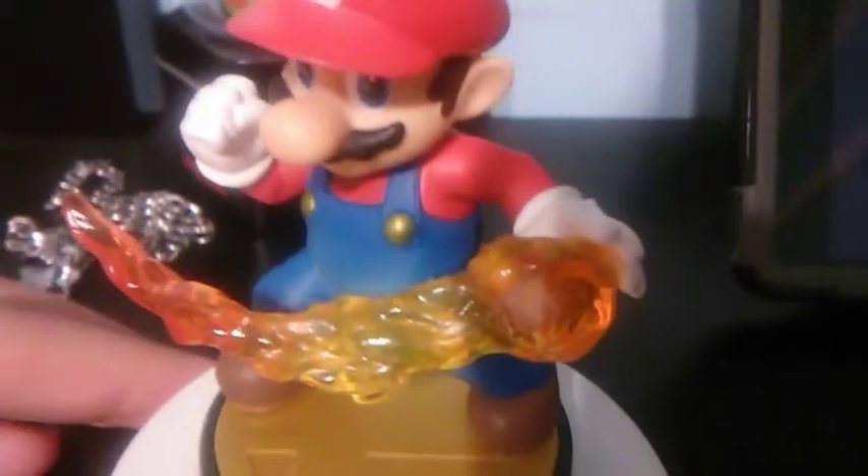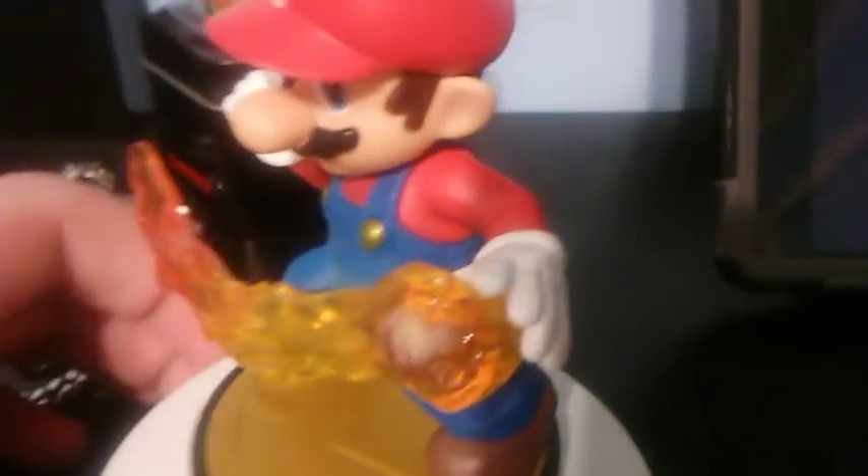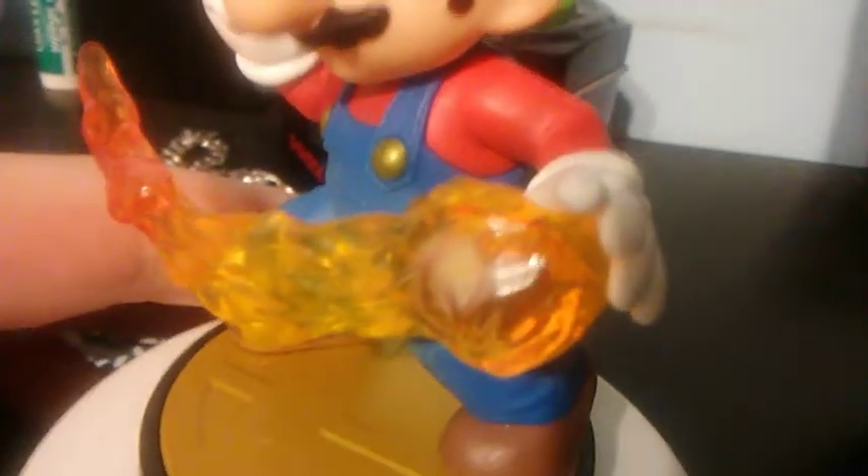First is the Mario amiibo, pretty much from the Smash Bros. wave. I just really like this look — the design looks really on point. I kind of feel like I find it better than the Mario Party one. He just looks like he's ready for battle, and that fireball he's having looks pretty nice. The overall look is nice, the hat looks nice, the details are really good. So I gotta give props to Mario.